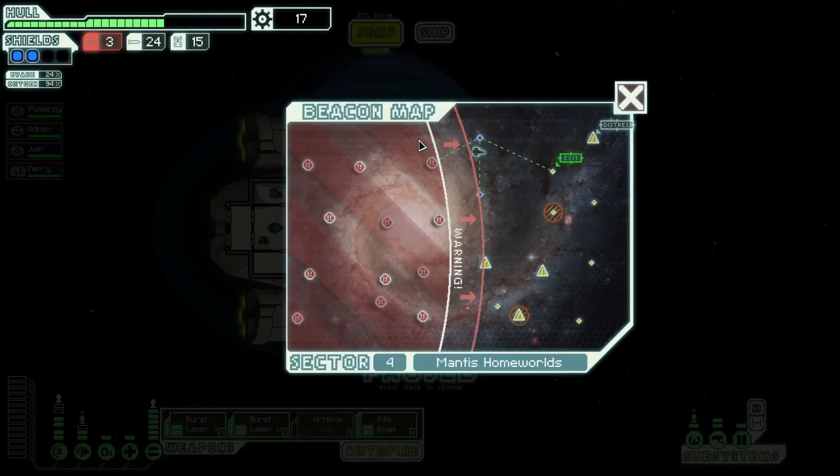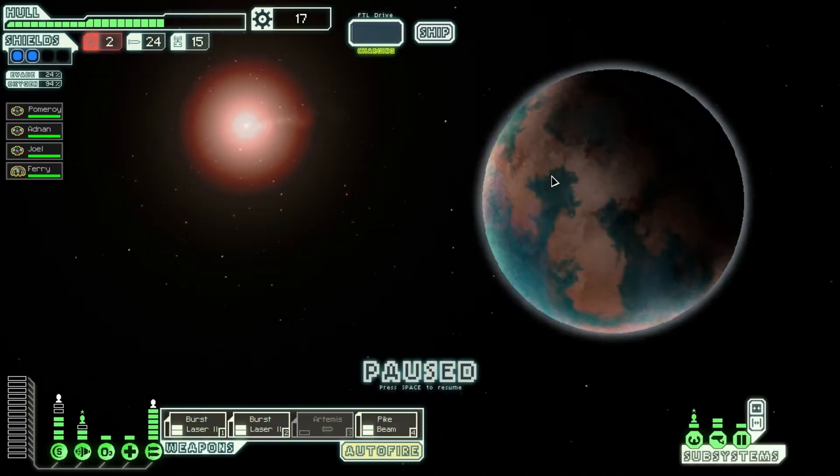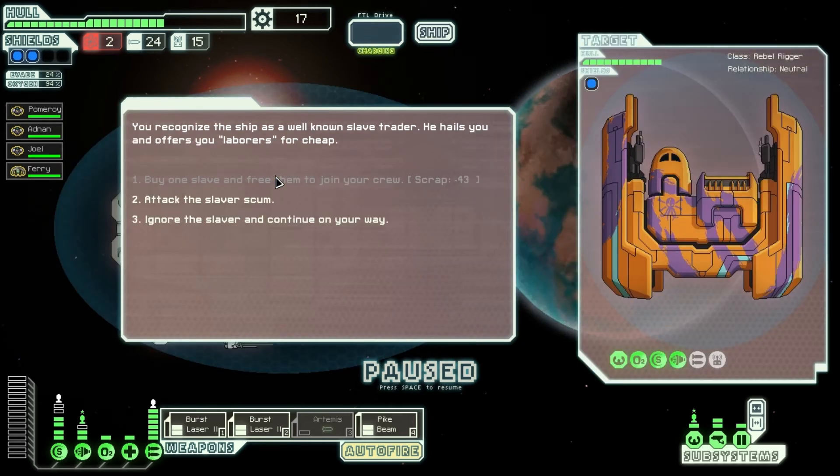Let's move on and get out of this area. The only choice we have at the moment is to make it to the exit. Slavers — hello. I can't buy any of their crew so I'm gonna attack the slaver scum.